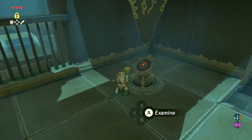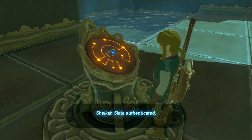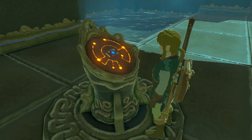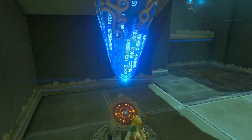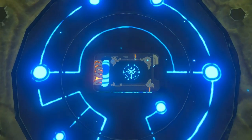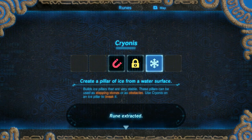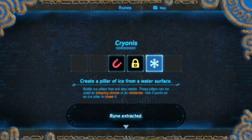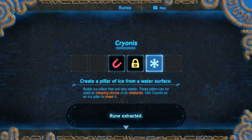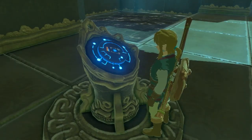This looks crazy. The Sheikah Slate authenticated — distant styling rune — and there's a drip of water that sparks the entire thing. Create a pillar of ice from a water surface. Build ice pillars that are very stable; these pillars can be used as stepping stones or as obstacles. Use Cryonis on an ice pillar to break it. Okay.